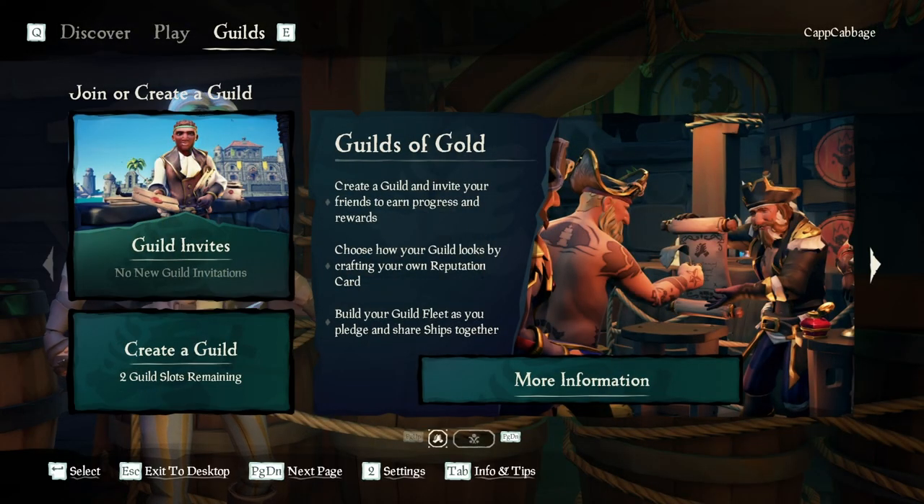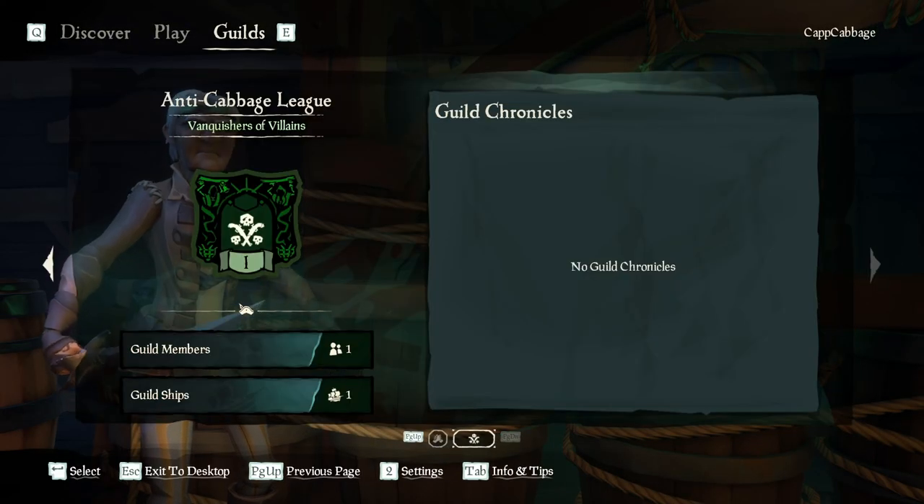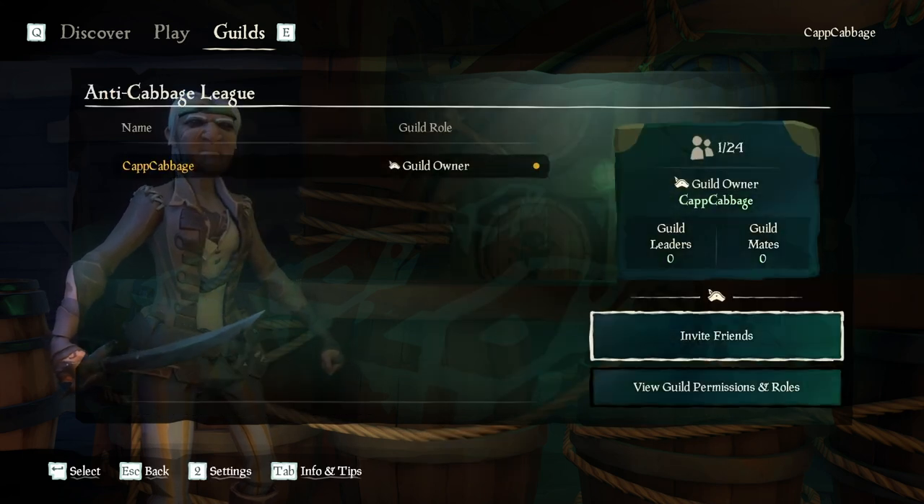Once you do that, you can go to your actual guild and it will show your members and you can invite your friends by clicking that button I keep highlighting over.